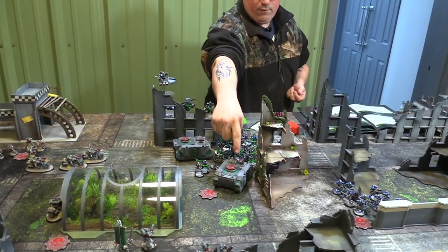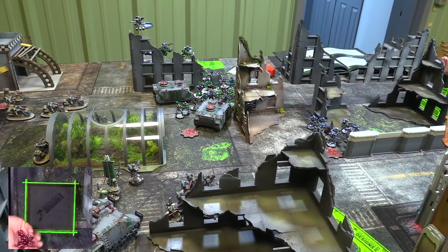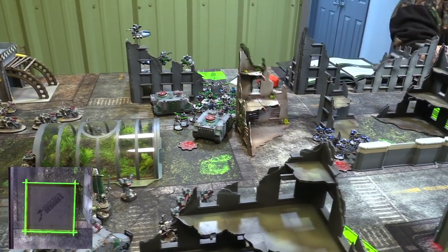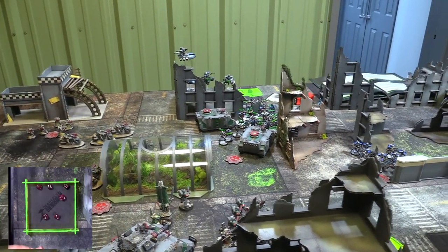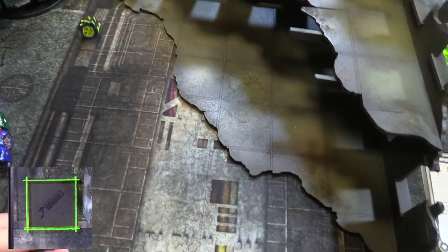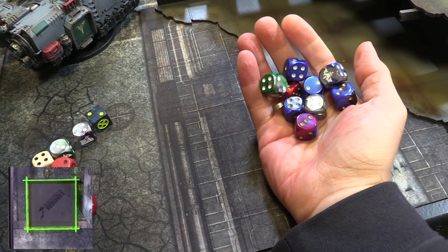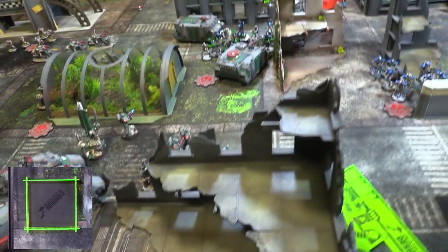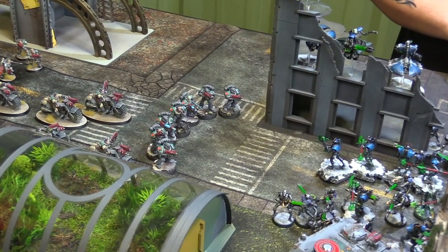The Rhino doesn't explode. The guys inside — nine tactical marines, rolling for casualties. We lose two. Nine attacks into the second Rhino, hitting on twos — eight hit, wounding on threes re-rolling ones because of the Lord. Five wounds, AP minus four — ten damage total. Second Rhino destroyed. They consolidate toward the closest enemy. That's it for Nathan's turn — he picks up first strike.